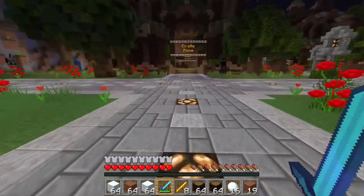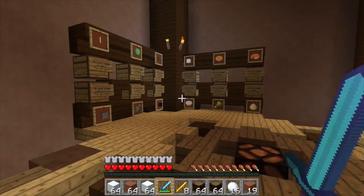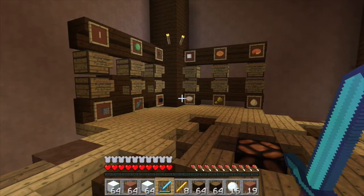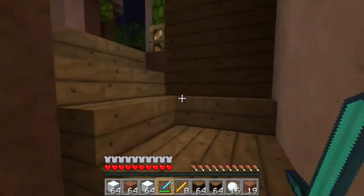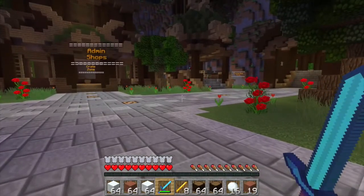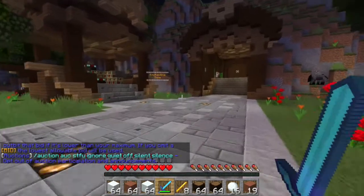And across from here is the admin shop. This is where you can buy and sell a few select items. The selling options are very limited — it's just these 12 items right here, so there aren't many items you can really sell to the admin shop. Down below there are items you can purchase, and there's quite a few. But I recommend doing all your buying and selling either through the mall, which is player-owned shops, or through auctions, which the server has. If you type /auk it'll give you a broader perspective on that if you're not familiar.